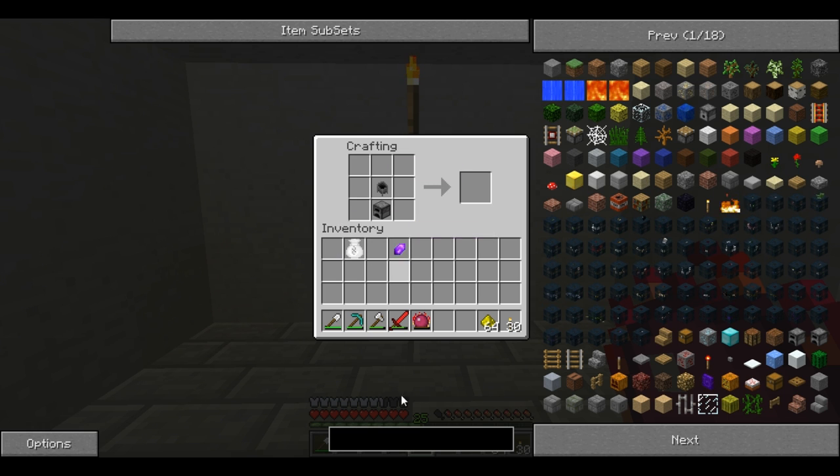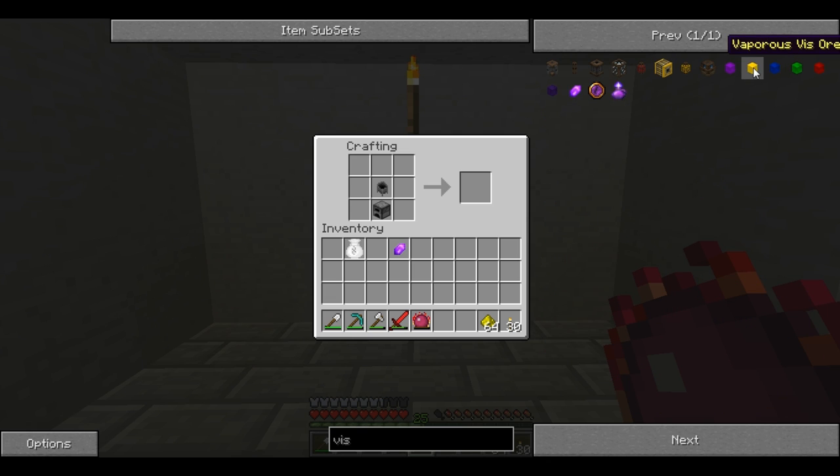You can use any V-Crystal — they come in many different forms. There's Ordinary, Vaporous, Aqueous, Earthen, Fiery, and Tainted. They are all varied colours of the same item. For this recipe you can use anything apart from a Tainted.